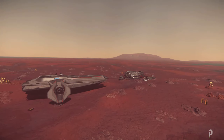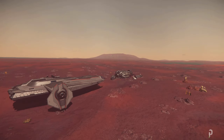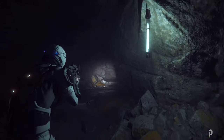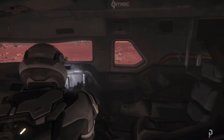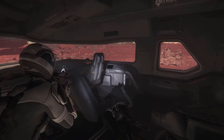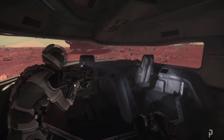For those new to Star Citizen, there are several types of investigation missions. Most are at sites of a crashed derelict ship, while others are in a cave. Currently, the objective is to find a missing person, find a list of missing crew members, or source and retrieve the flight recorder of the crashed ship.